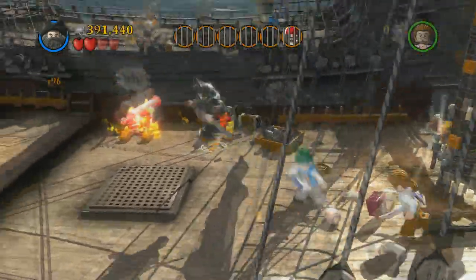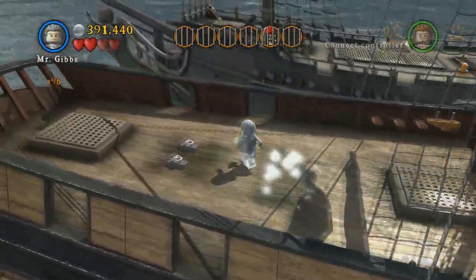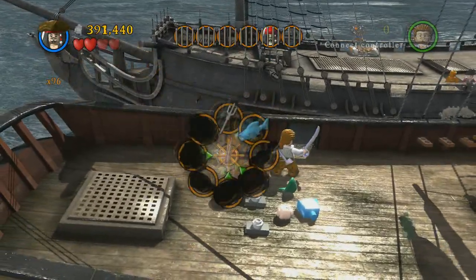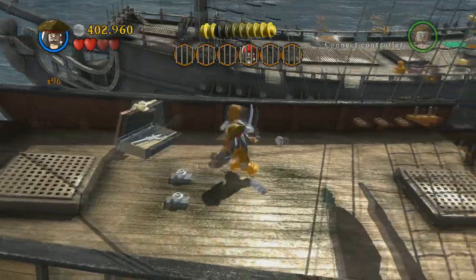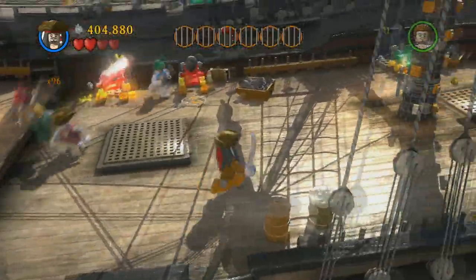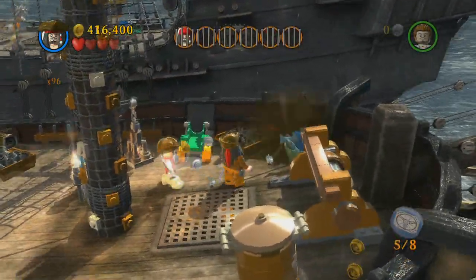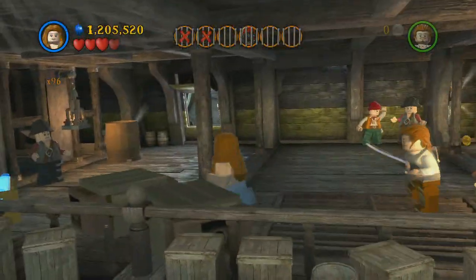There are also a couple hidden Jack Sparrow compass things. After I kill these guys, you're going to get one of those, and also run all the way over here to the right corner and you're going to get a fish — pretty interesting. That's it for that area.